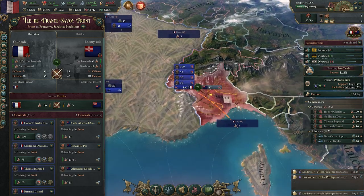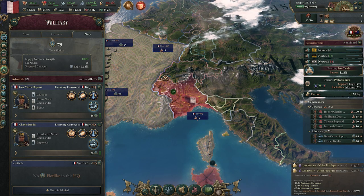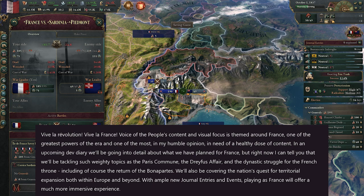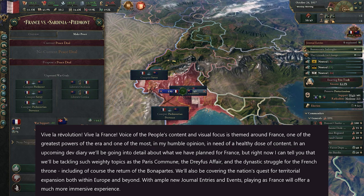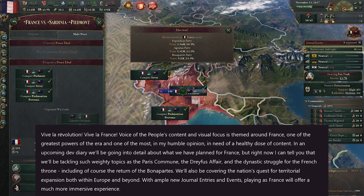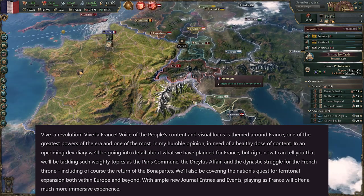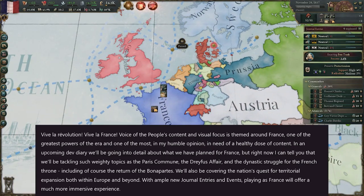As we'll learn from the developer diaries, these kinds of expansions for Victoria 3 are focused around visuals, content, and adding extra immersion or flavour to the game. In this case, Voice of the People's content and visual focus is themed around France, one of the greatest powers of the era and one most in need of a healthy dose of content. In a future dev diary, they're going to go into more detail about what they have planned for France.